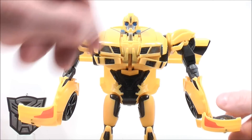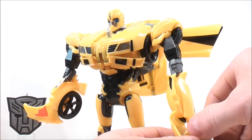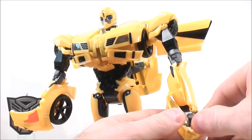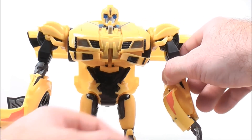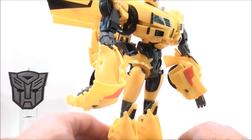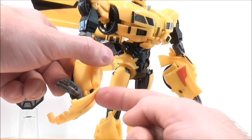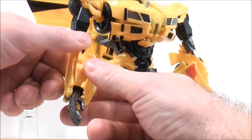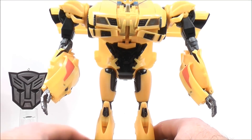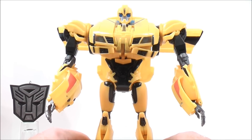Finally for the hands, lift them up and bring this section all the way back. Same thing with the other side — bring the hand up and bring that part all the way up. And there you have Bumblebee in his awesome looking robot mode. Really, really such a cool looking figure — I can't stress it enough.